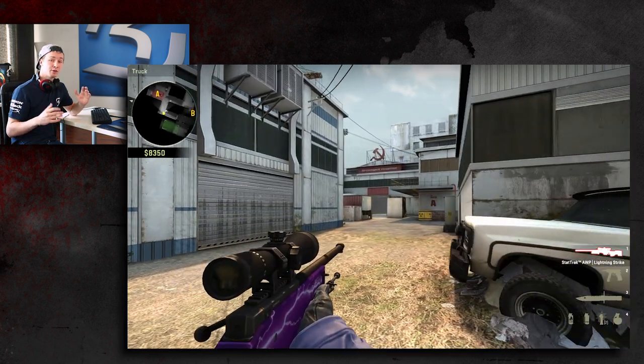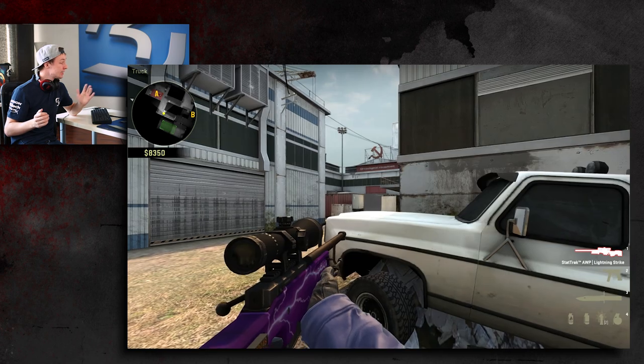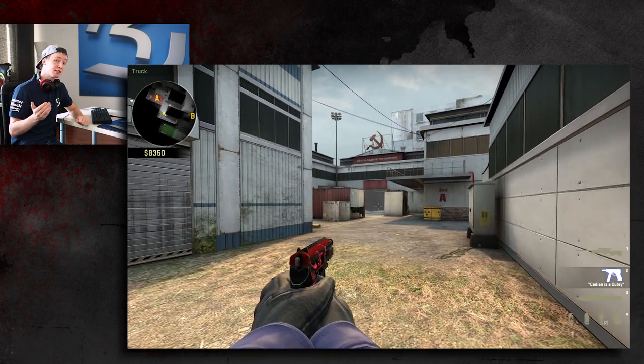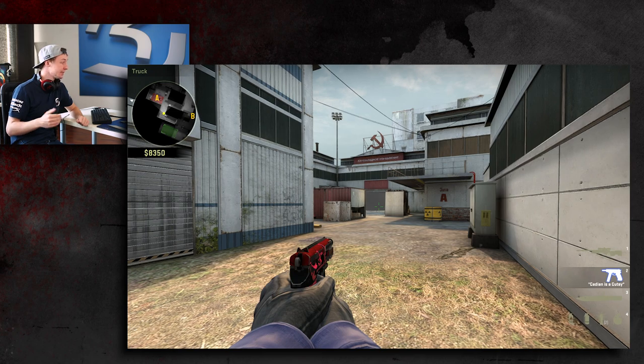Sometimes, if you're lucky, you can throw it so it's going to have a small gap on the right side of the smoke. This lets you catch the terrorist who's unaware that the gap is going to be there as he tries to sneak to the opposite side of A main.